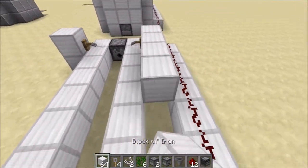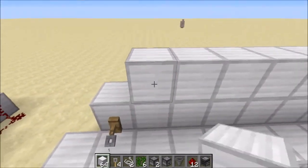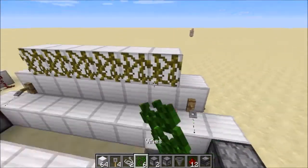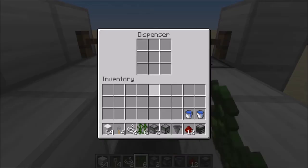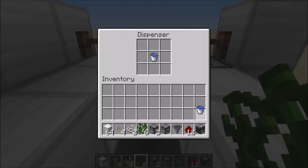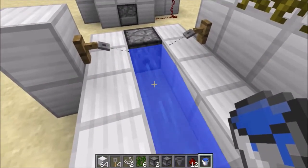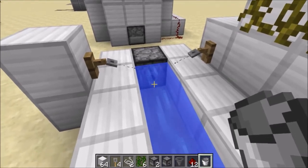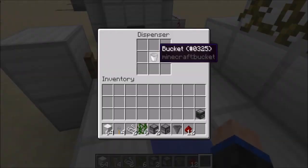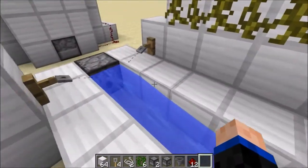Then we're going to want to build up right behind these areas and put our tripwire hooks on them, grab our string and connect them up. Then put in the vines right here — you can place the vines like that. All we got to do is put in one water bucket into one of the dispensers, and on the other side place down the water. In survival mode it would actually turn into a bucket, so you'd want to put an empty bucket in that one. And it should be done — I believe that's everything.